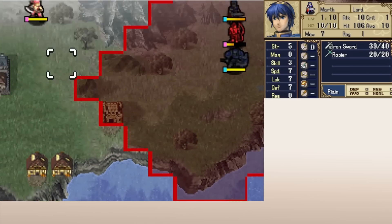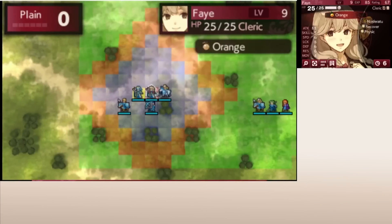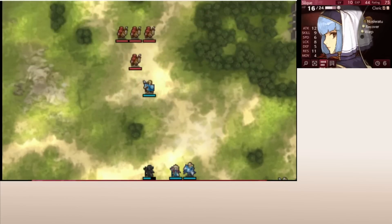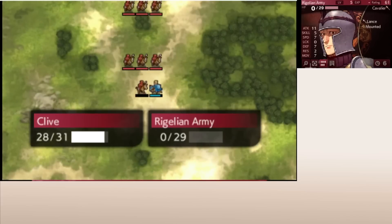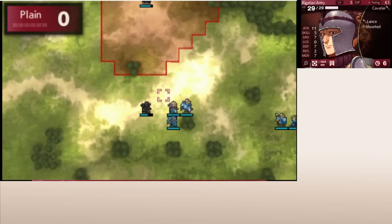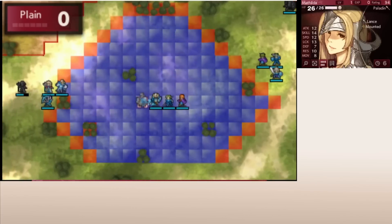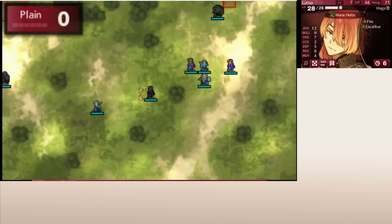In between Fire Emblems 1 and 3, we had Fire Emblem Gaiden and later Echoes remaking it, which made a couple of important adjustments to Warp. The first is that it's no longer a consumable staff, but rather a spell that units like Silk can learn. In Gaiden, Warp functions similarly to how it did in FE1, but in Echoes, Warp isn't infinite range anymore. In both games, there's no set time where you get access to Warp — instead, you level up Silk until she unlocks it, so what chapter Warp is available will vary each playthrough. Additionally, Echoes has two armies and Silk can only be in one at a time, so you're going to have to play a significant amount of chapters without Warp in both Gaiden and Echoes.